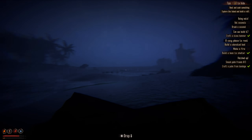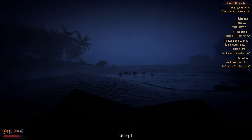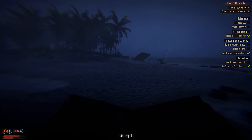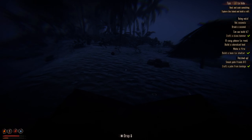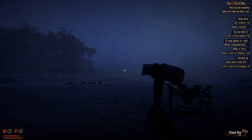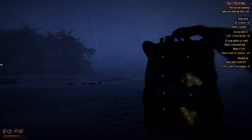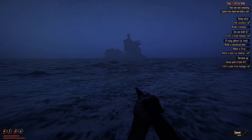We have some water. I should probably go build another water station or bring that shell back from the other side and place it on the raft, so we have a home base here plus a portable water station. Oh look, is that the coconut? It is — nice! We got a coconut. Let's go get that other shell. Kind of need some meat too — do we have our spear with us just in case?